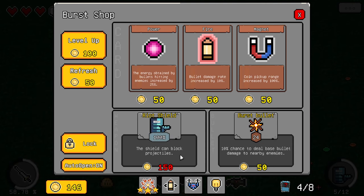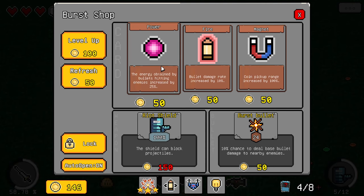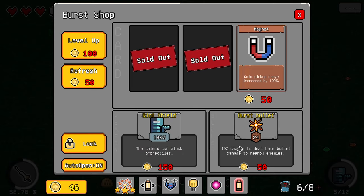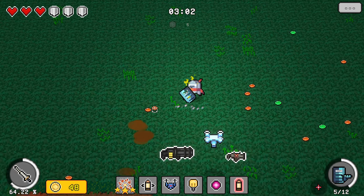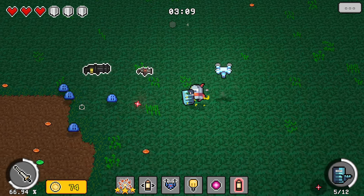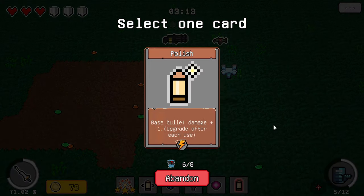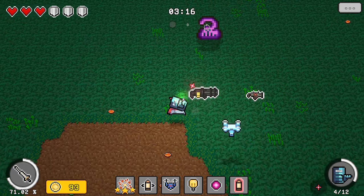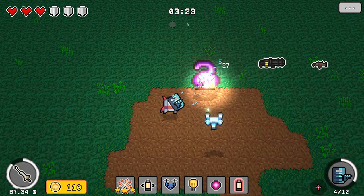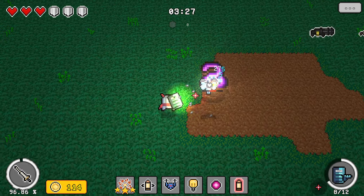This is the riot shield. The shield can block projectiles. Burst bullets — 10% chance to deal base bullet damage to nearby enemies. I have a lot of synergy with that already. The energy obtained by bullets hitting enemies increases by 25 — didn't they say I needed that? And bullet damage increased by 10. I get a lot of energy from that, apparently. This thing does some pretty good damage. I definitely like it more than the gatling, only because I can actually aim and it matters.